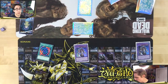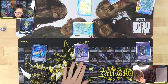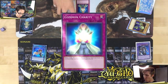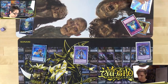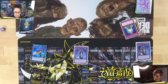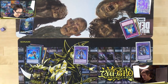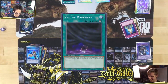Alex needs a trap card in hand to protect Joker. Arcana Knight Joker attacks directly. Before the turn ends, Alex activates Common Charity — draw two cards, then banish one from hand. Alex draws first as instructed by the card. Mitch draws for his turn and activates Veil of Darkness, a continuous spell: during your draw phase, if you draw a dark monster you can reveal and send it to the grave to draw one more card.